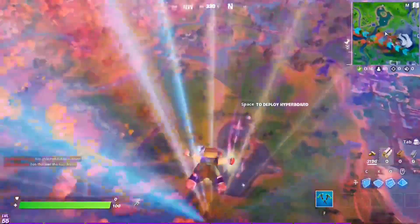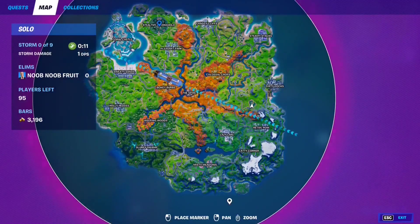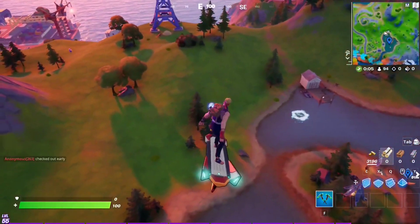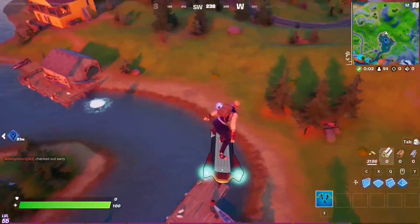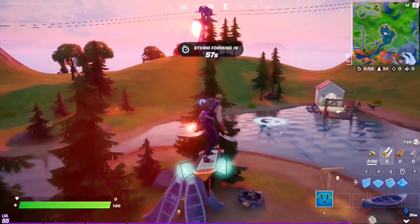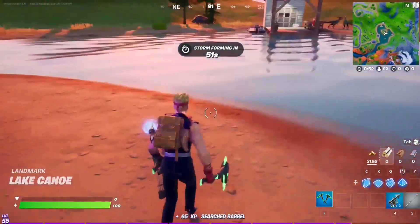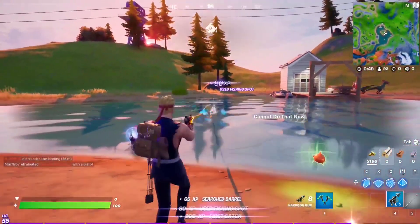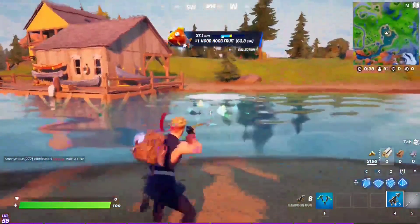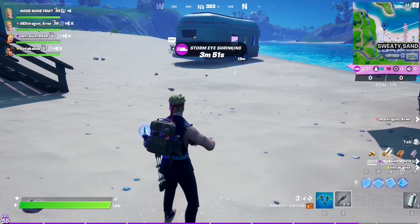For this week three epic quest, you have to catch five fish at Lake Canoe, Stealthy Stronghold, or Camp Cod. We're going to do this at Lake Canoe because it's the easiest. Just grab a fishing rod and cast. That's one, two, three, four, and five — all done. That should complete the challenge.